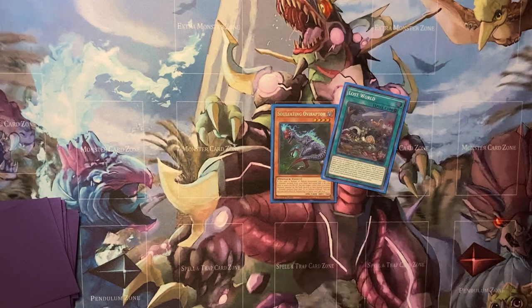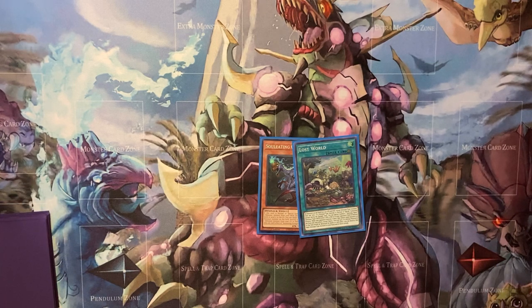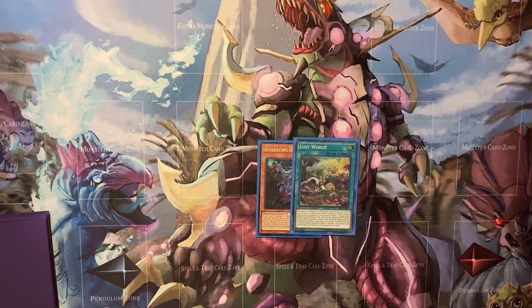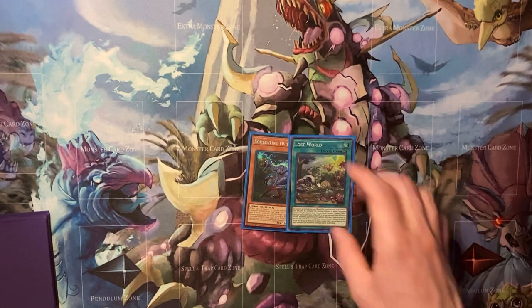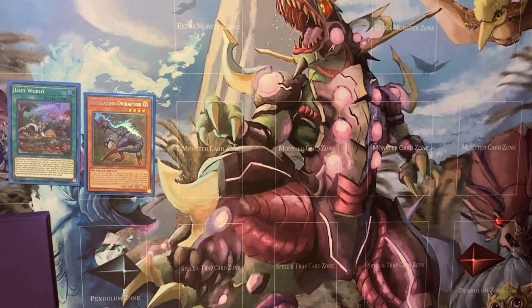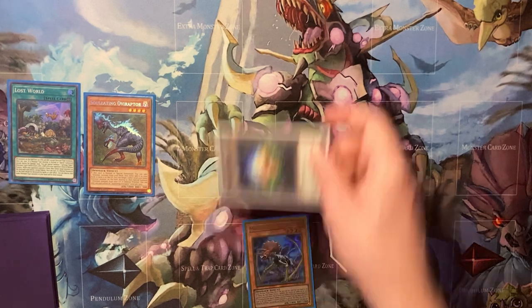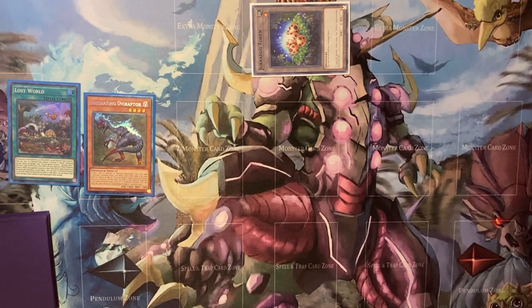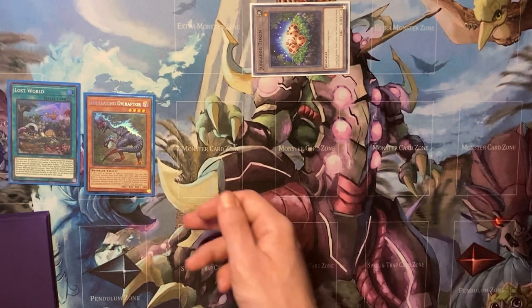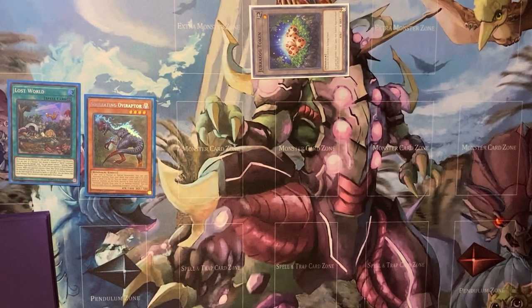Playing a card like Castel or Fenrir is nice to help weave OV Lost World into a normal combo, but I'm just going to show what happens if you're lacking that extra body. You want to start with Lost World, summon OV — OV is chain link one, Lost World is chain link two. Search a Misc, give them a Lost World token. Activate Misc, and while it's in the GY you can activate OB's effect since you have a Dino in the GY. Activate OV, target the token — Lost World protects the token.